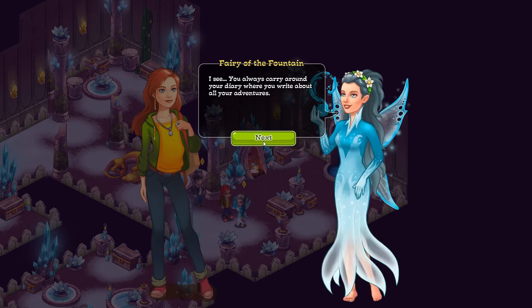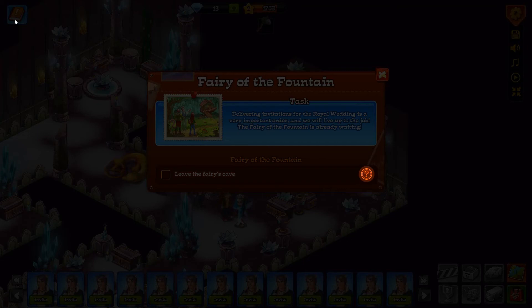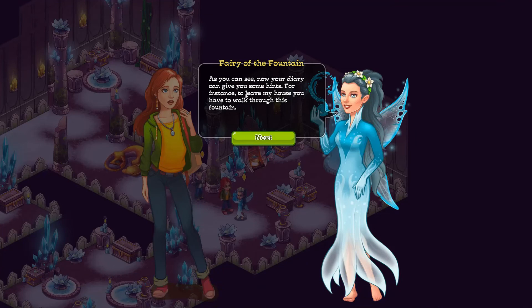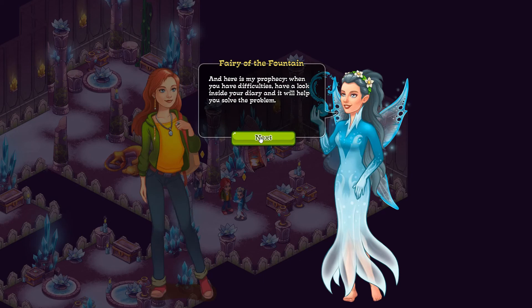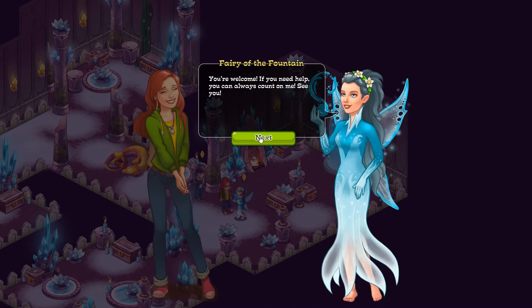A prophecy from the fairy of the fountain herself — it's a great honor! I see you always carry your diary where you write about all your adventures. You might have already noticed a mysterious power that your diary acquired in the hidden kingdom — open it. As you can see, your diary can now give you some hints. For instance, to leave my house you have to walk through this fountain. When you have difficulties, have a look inside your diary and it will help you solve the problem. Thanks — now I'll never let go of my diary. You're welcome — if you need help, you can always count on me. See you!